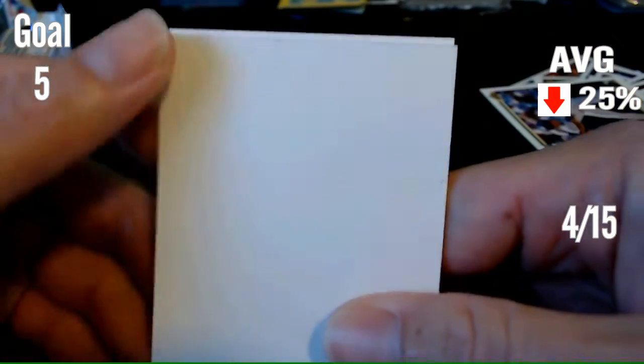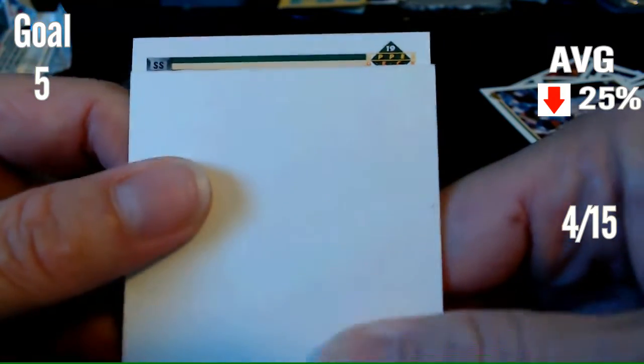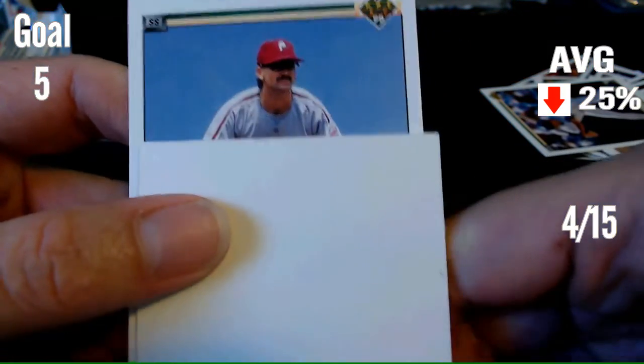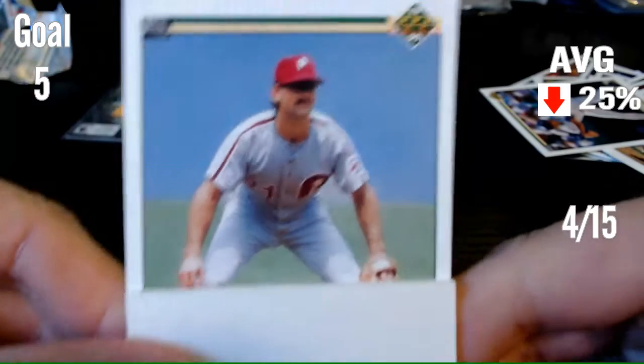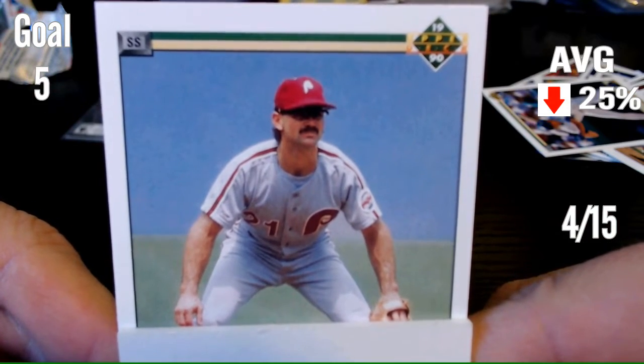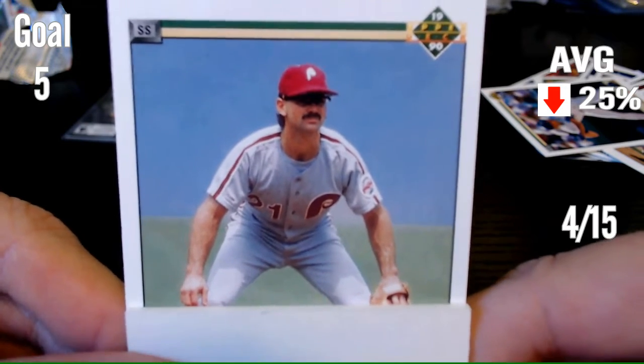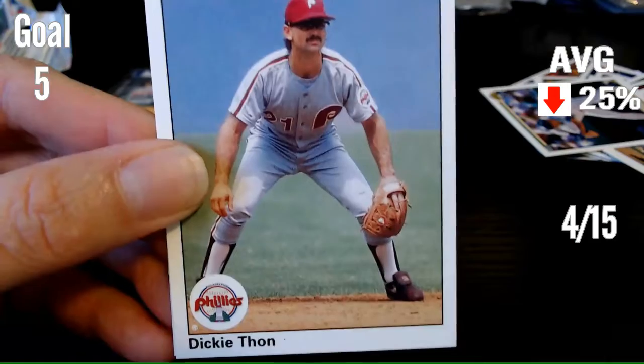I'm just going to do them for you and take my four. Let's see if you can name the player. Shortstop on the Phillies. Can you name that player? The bad thing is, I think I actually would have got this one. It is Dickie Thon.